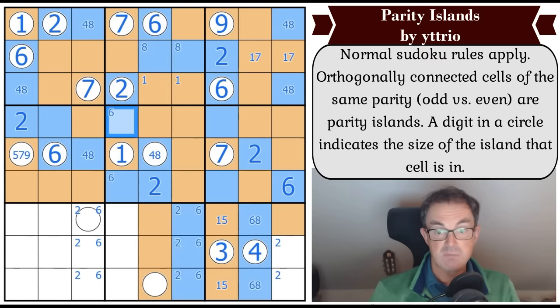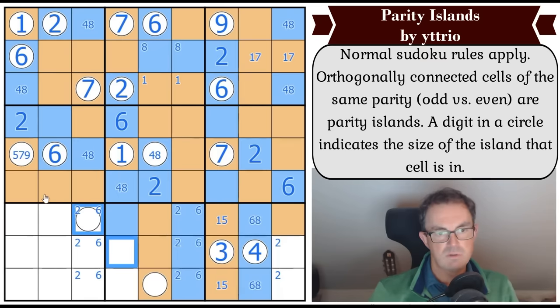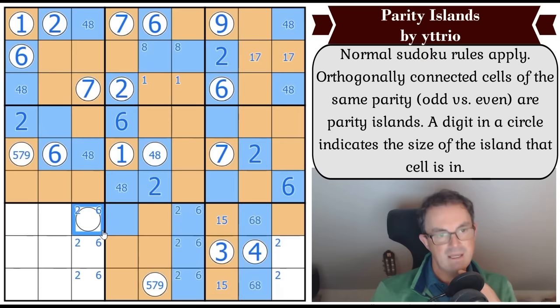Six is placed in box five by sudoku, which means this square is a four or an eight. And this is a four or an eight. This has got to grow - it's got to go there. Even if it's only four, it has to grow to here, so if it was only four those two would both be odd. I've now got four evens in this box, so these are both odd and this is at least a five - so it's five, seven, or nine.